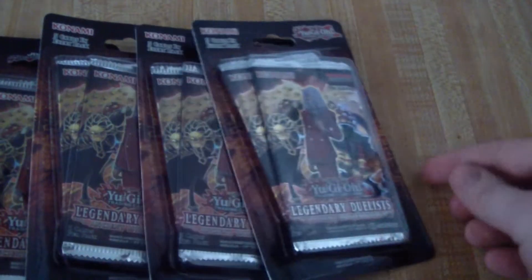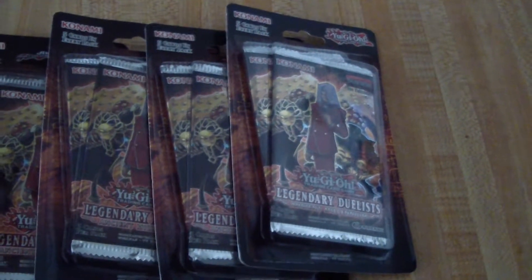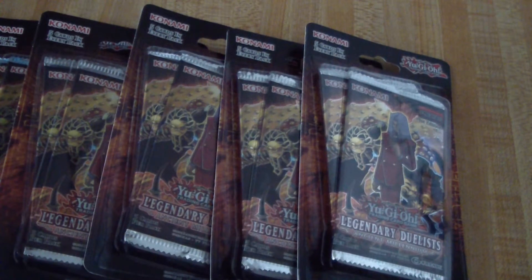Hey everybody, this is Rich Baranowski coming to you with another pack opening. Today I got the brand new Yu-Gi-Oh! Legendary Duelist Ancient Millennium Packs. This is actually one I've been kind of excited about — got Pegasus in here, we got Bandit Keith and Weevil Underwood. Really excited for this.